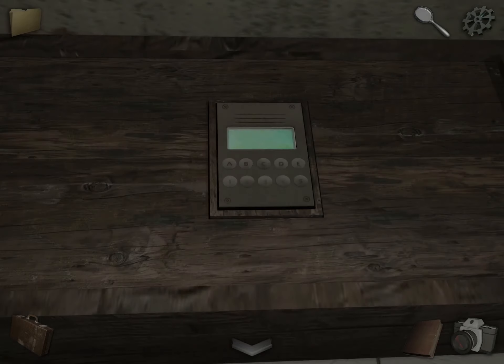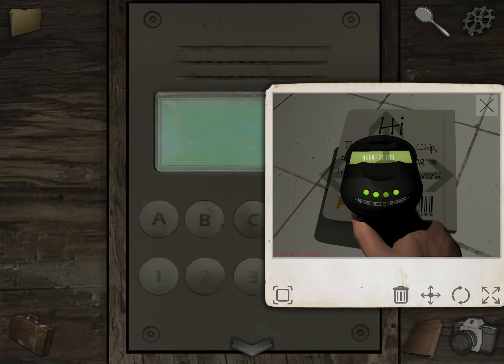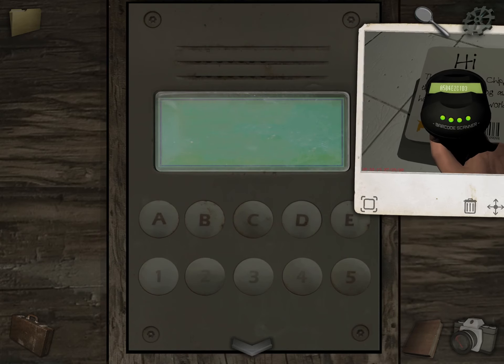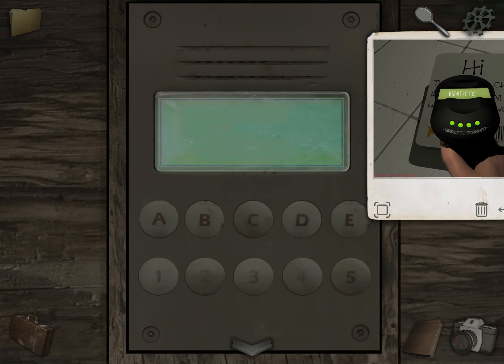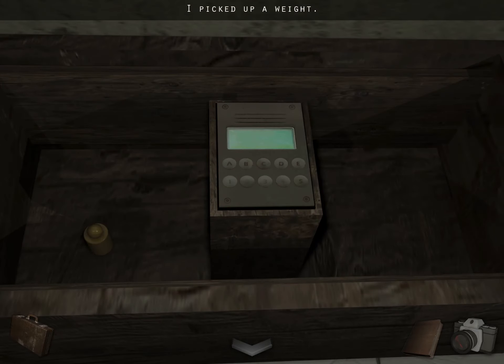Come over here. Take out that photo — put it to the side so you can still read it but it's not in the way. So enter those digits: A, 5, B, 4, E, 2, C, 1, D, 3. Grab the weight.